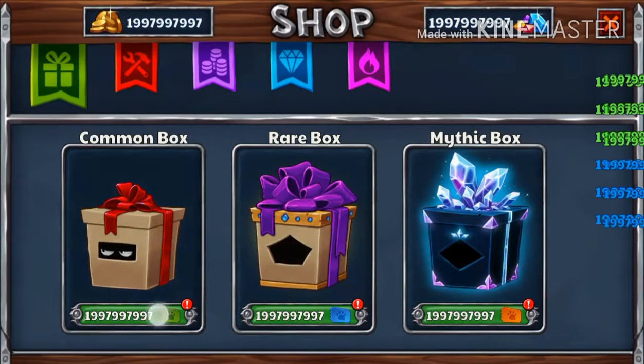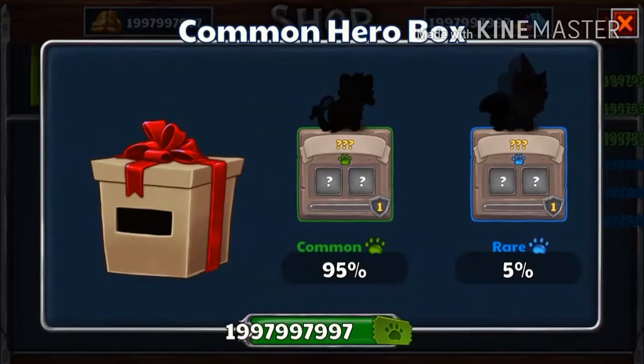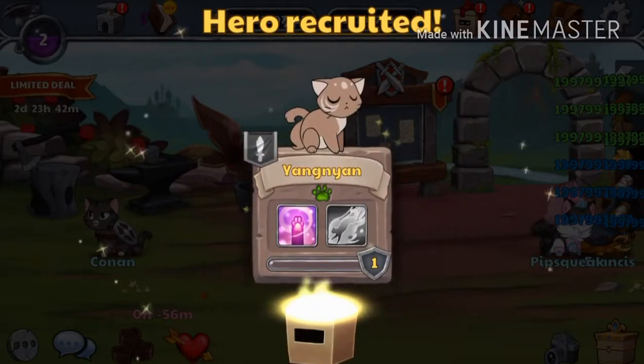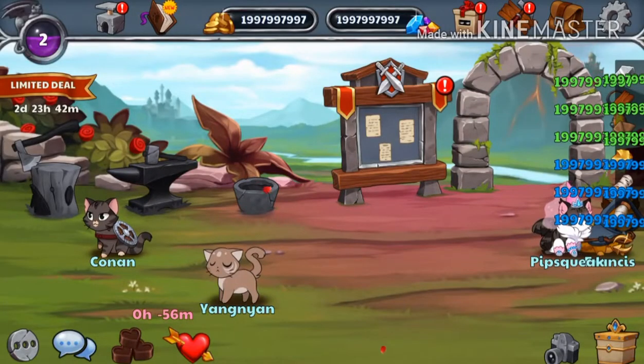As you see we have the common, rare, and mythic boxes. We'll be trying drawing five common boxes, ten rare boxes, and aim for fifteen mythic boxes, but I'm not exactly sure how that'll land. That could take up a lot of time and I don't want this to take up more than ten minutes, so let's start out here.